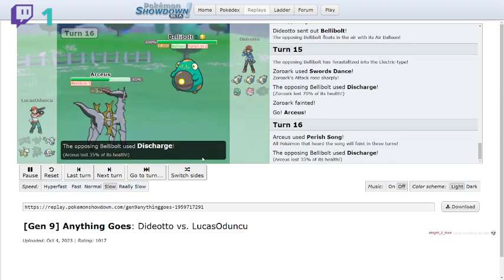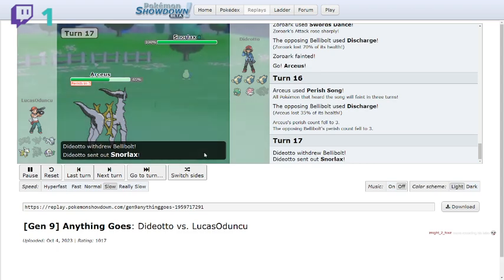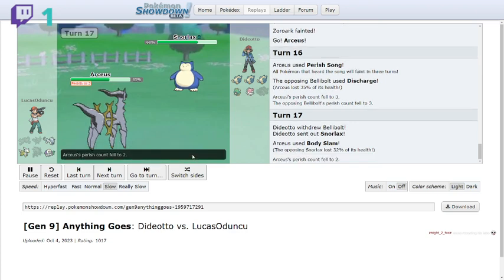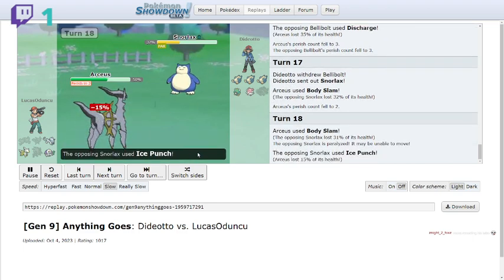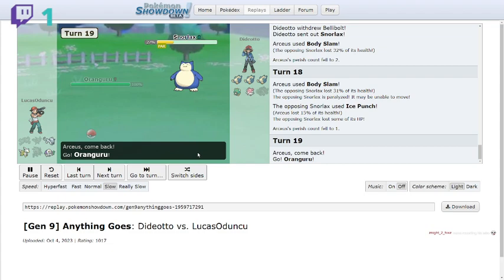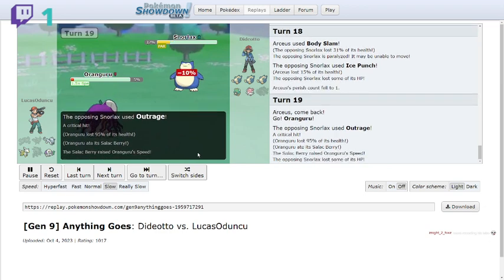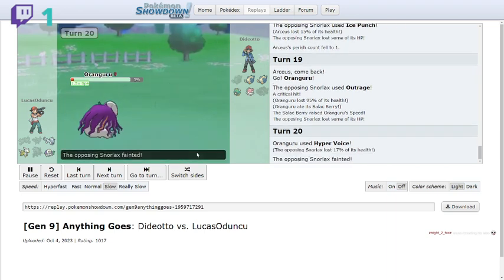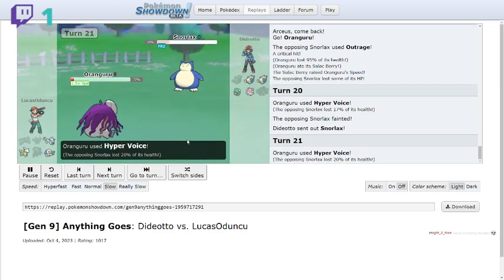Bellibolt finishes off Zoroark with a tera Electric attack. I use Perish Song since I have nothing against Bellibolt — hoping to force a swap. They swap immediately, so I send in Arceus and go for Body Slam trying for paralysis hacks. The first one fails, but the next one paralyzed them. They try Ice Punch for a freeze hax, but I swap out to avoid it. They go for Outrage, which actually crits.